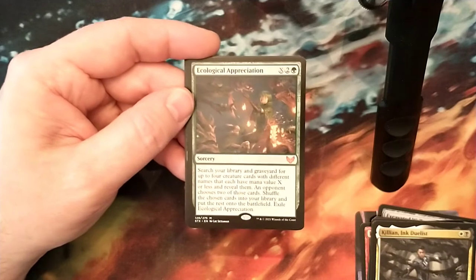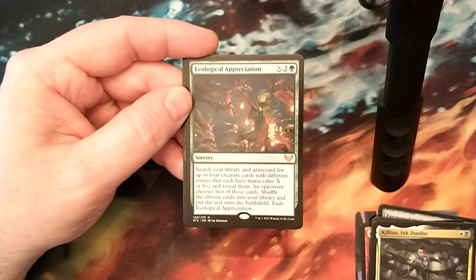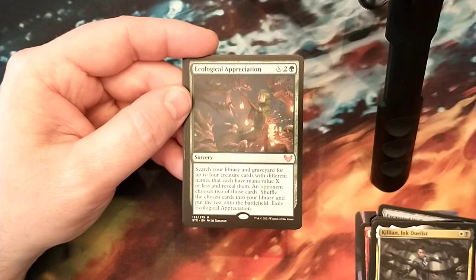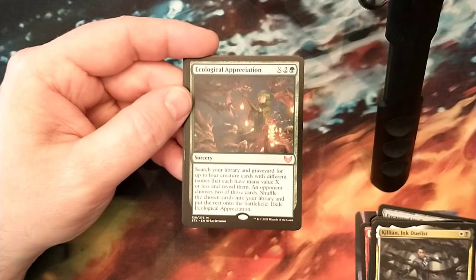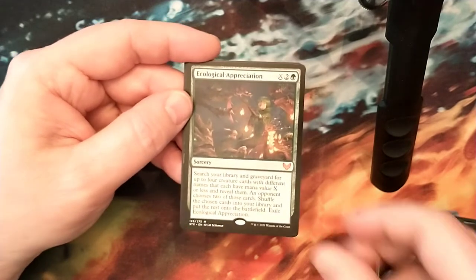Starting off with another mythic - Ecological Appreciation. It's 1 green, 2, and X. Search your library and graveyard for up to 4 different creature cards with different names, each with mana value X or less, and reveal them. An opponent chooses 2 of those cards. Shuffle the chosen cards into your library and put the rest onto the battlefield, then exile Ecological Appreciation. Seems pretty powerful.